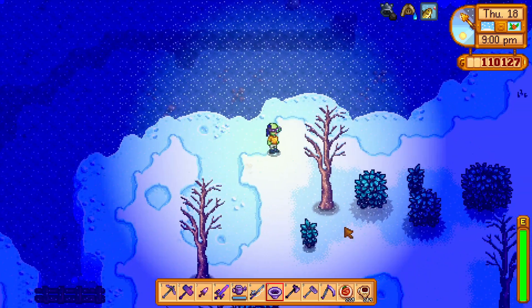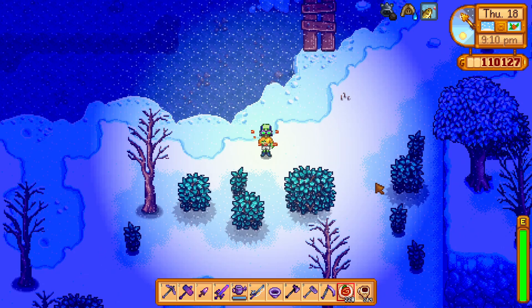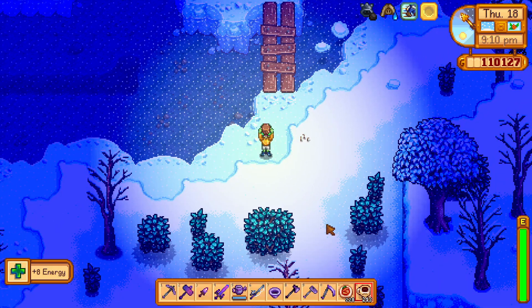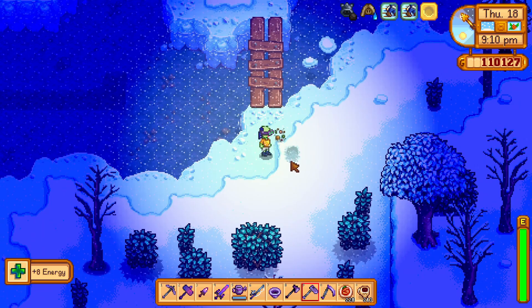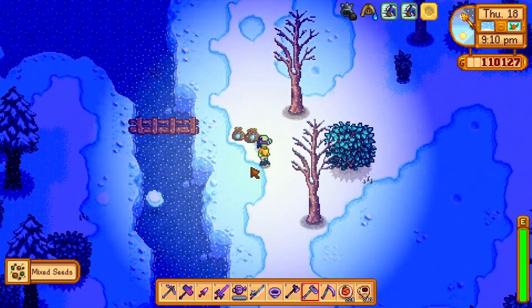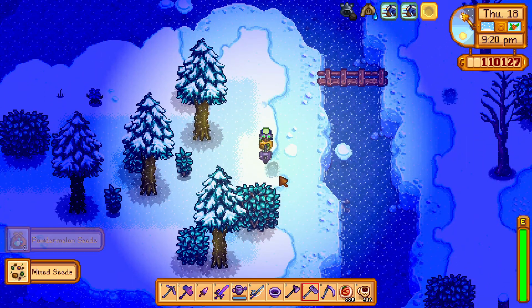When you start playing Stardew Valley, you can collect lost books, which will be donated to the museum automatically. But after you have collected every book, you won't get books anymore. Every lost book that you find in the future will be replaced by mixed seeds.